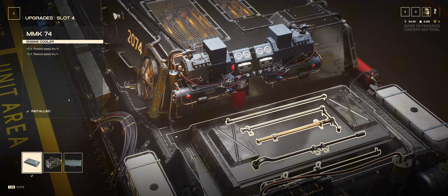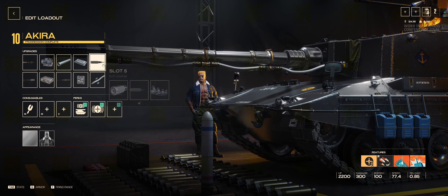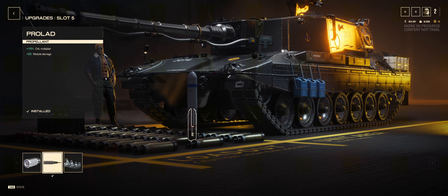We've got some mobility increases in slot 4. This vehicle's reverse speed is quite bad, so do keep that in mind when you're potentially diving into the action. In slot 5, we've got more increases to the Crit Multiplier and Module Damage. For those of you who don't know, modules have health — so if you're shooting at an Amorak or an engine, you need to deal enough damage to destroy it, and that's what allows you to get those crits. So if you're not getting crits consistently, Module Damage may be the reason.